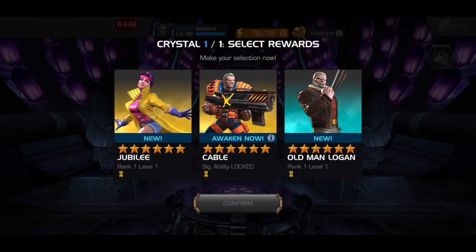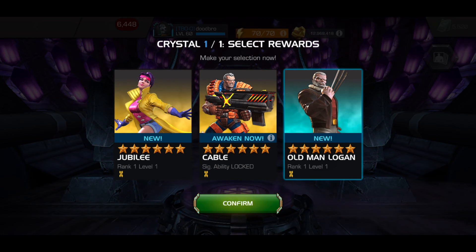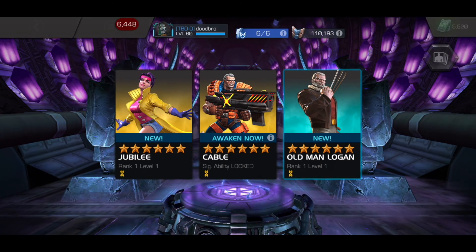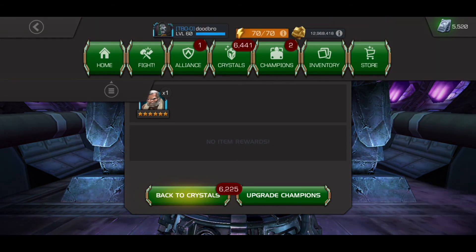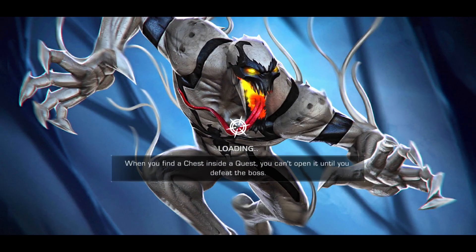I think we go Old Man Logan here. Cable does not need to be awakened, and I can't see myself using Jubilee. Old Man Logan is decent in Incursions — I've seen some good stuff there, and he's got some good synergies. Not exactly how I wanted this opening to go, but we did get two new champs, so not the worst thing.